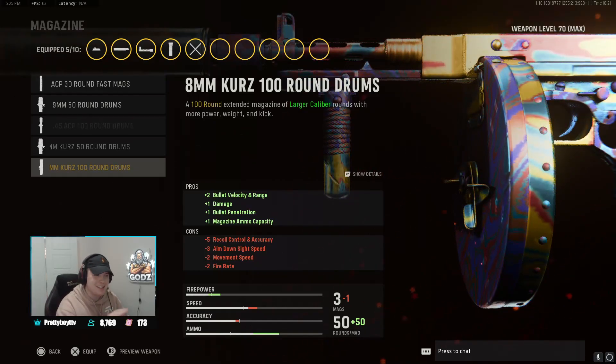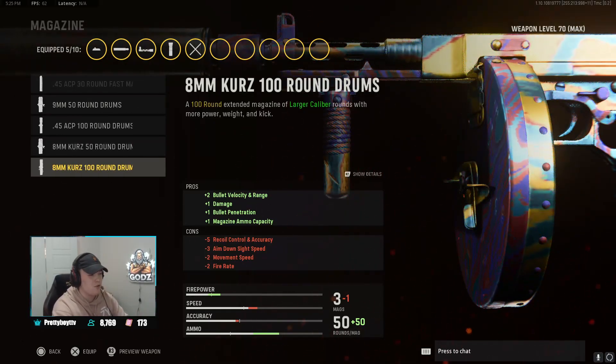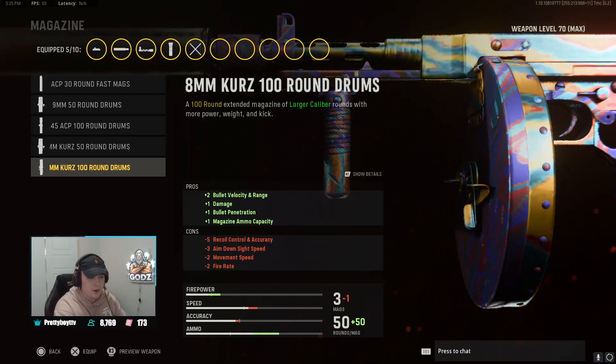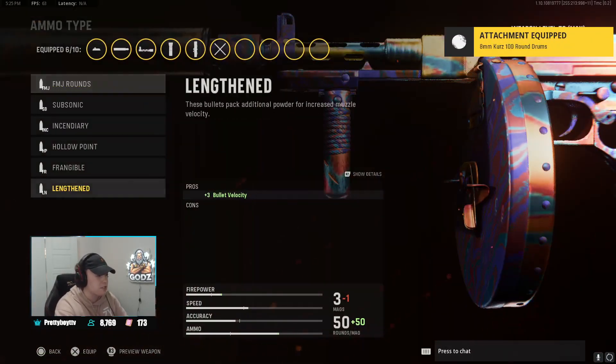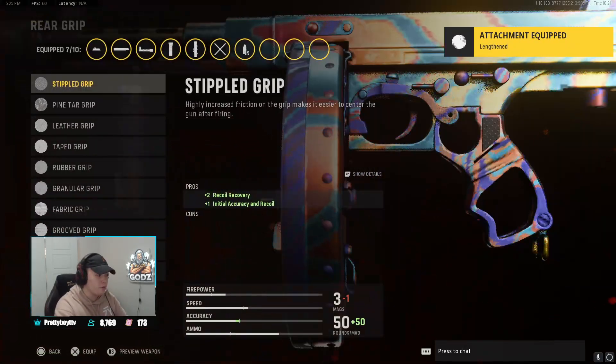For the magazine we're going to be playing with the 100 round drum. Super important — that's something I would never change on this class. The 100 round drum increases damage overall, and definitely you want to play with this. Range and bullet velocity getting increased, all that good stuff, and we're going to be playing with lengthened for some bullet velocity.